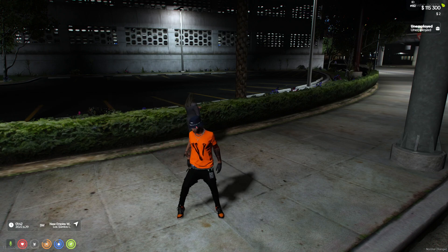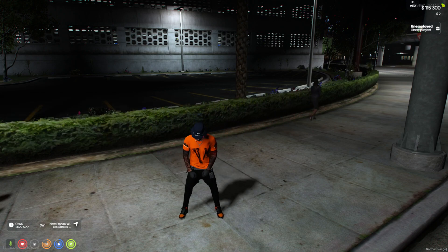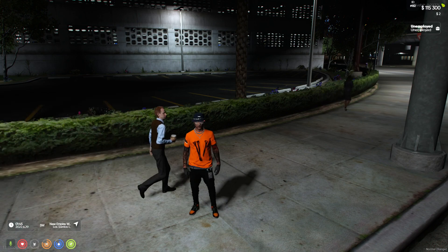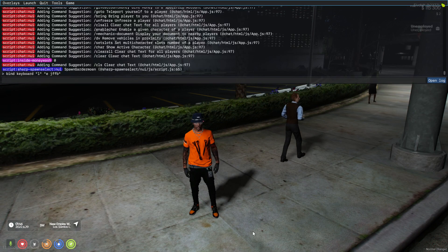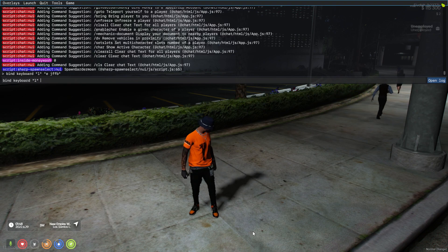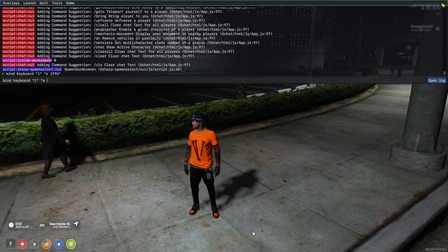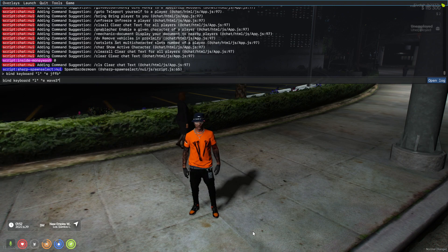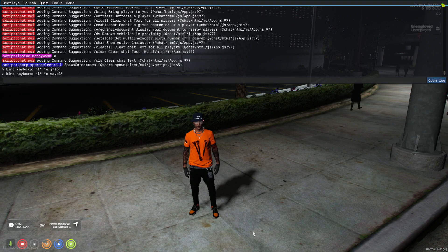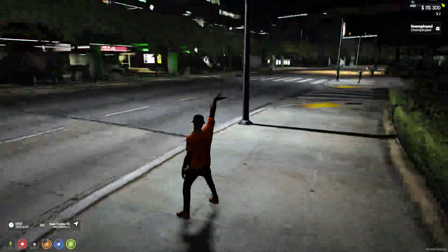I have another keybind on that key too. Press F8 again. You're going to do: bind, space, keyboard, quotation marks, L, quotation marks, space, quotation marks, E, space, wave 3. Wave 3 should be in every server I believe. Hit enter, and then you should have this — it looks like that.